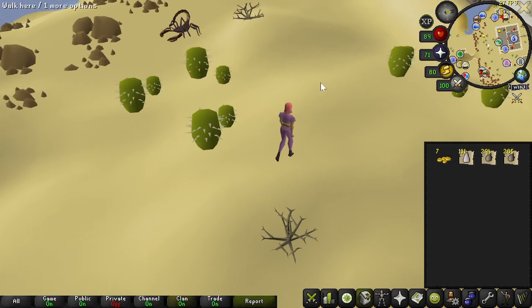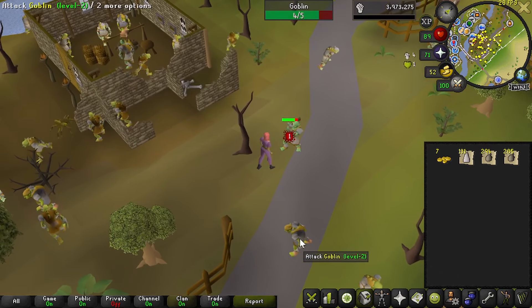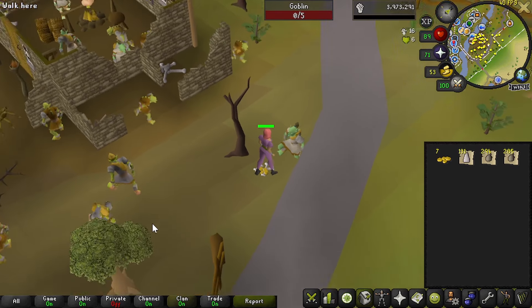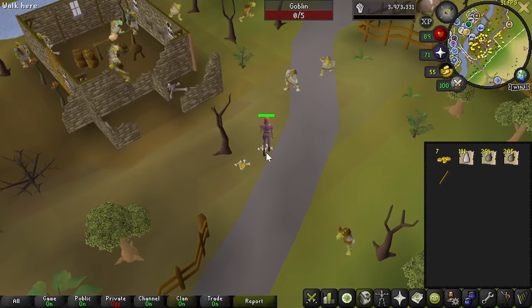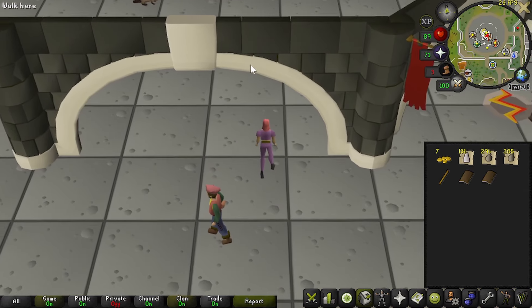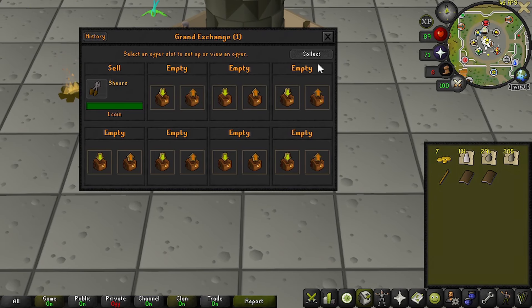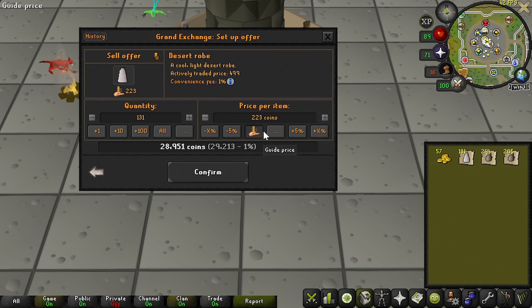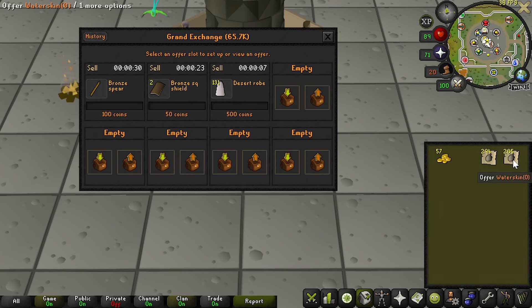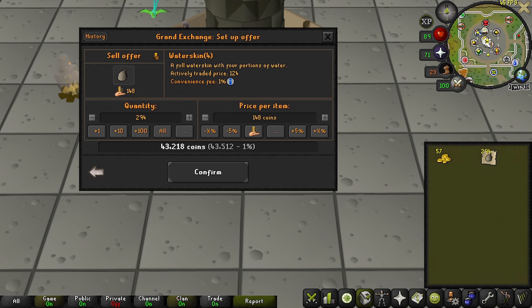Now for the long run back to the GE. I remember these goblins drop goblin mail, so I'm gonna commit a little bit of goblin genocide for a couple of minutes while I get my run back. Bronze spear — I'll take that. From our goblin excursion we got two bronze square shields and a bronze spear. I also sold my shears for 50 gp. The desert robes are selling for 699, but I'm not gonna be greedy — I'll do 500. Empty waterskins at 225, full ones at 150.